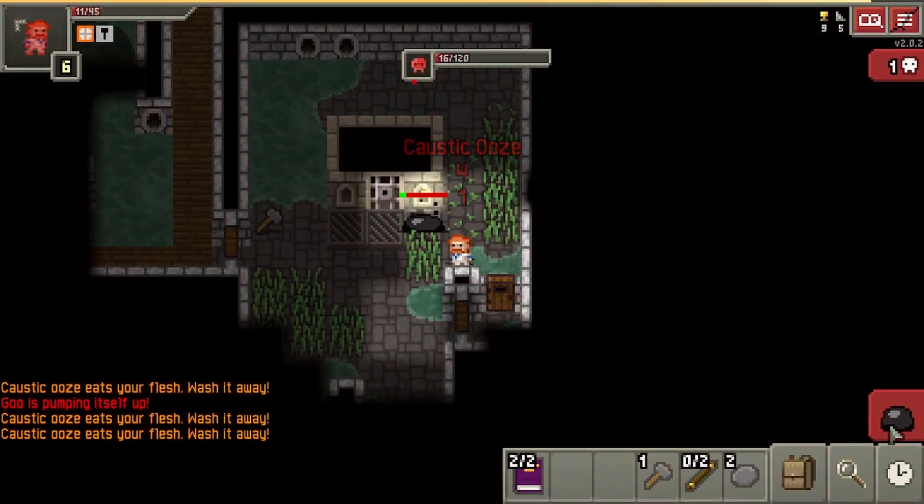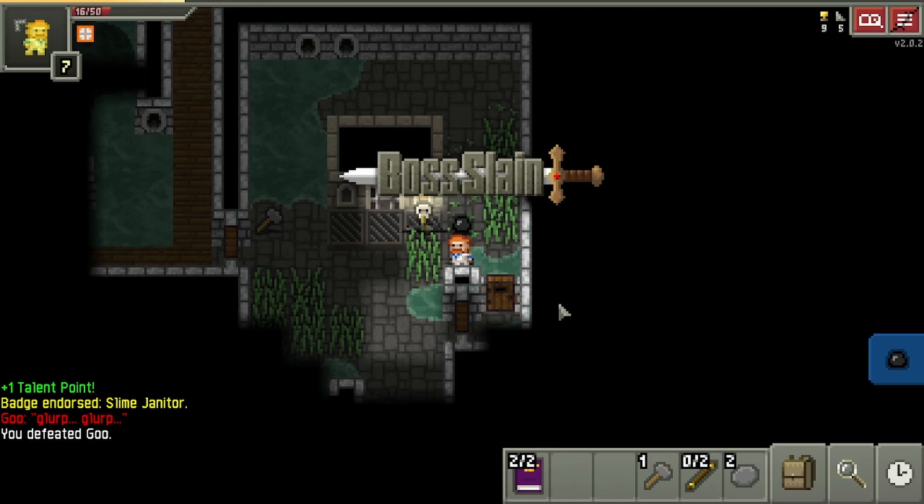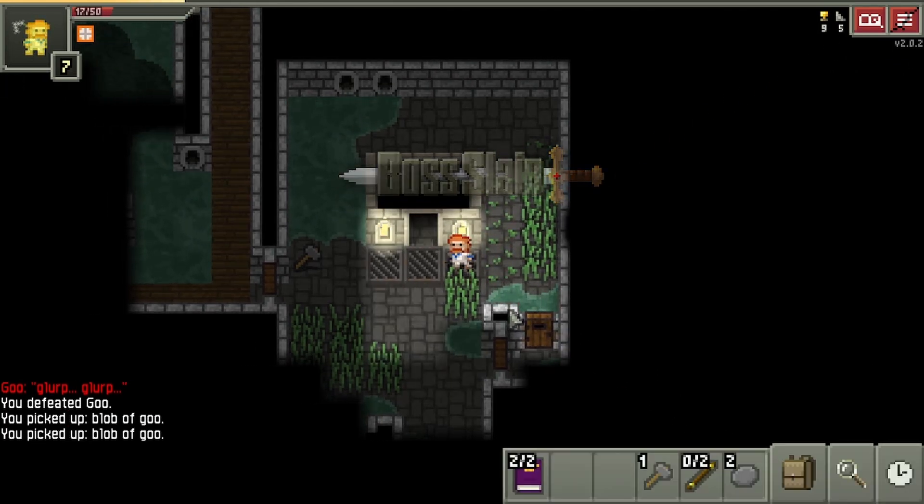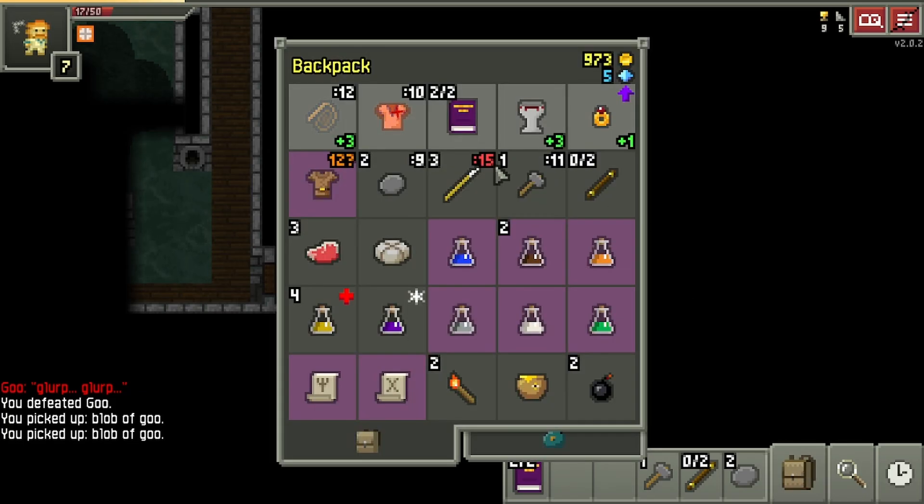So if we just beat the goo boss, as soon as you descend to floor 6, the shop will already have spawned the bag you need most. Now we can use this information to make the shop spawn any bag we want.